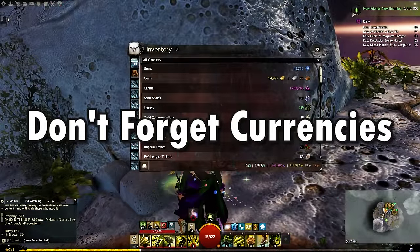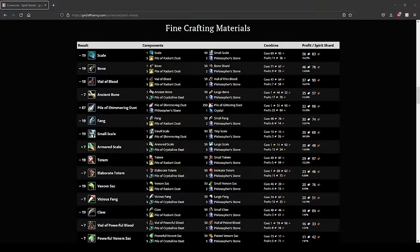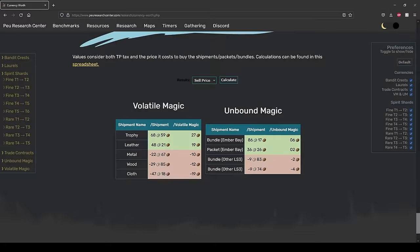Last, understand how to get value out of your wallet currencies. Spirit shards can be used in various crafting recipes and material promotions in the Mystic Forge, which can make you gold from selling the result, or save you gold when sourcing materials for your own needs. Unbound magic can be used to purchase magic warped bundles. Volatile magic can be used to purchase trophy or leather shipments. There will be links to public calculators for these currencies in the description. Now, onto the farms themselves.